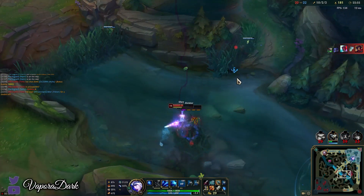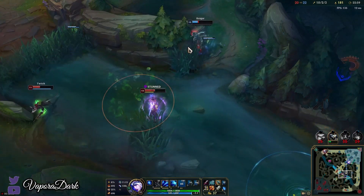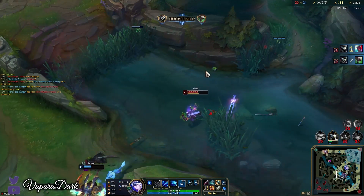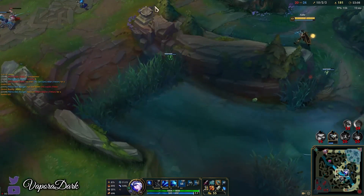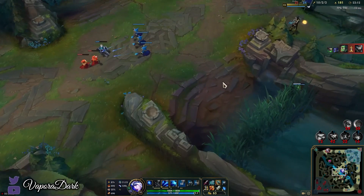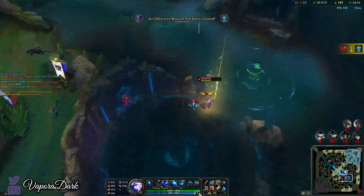I'm going to try throwing my ultimate here — I feel like it's likely to hit someone. Whether it was necessary or not is an entirely different question. I think it did help — holy crap. Unfortunately nobody actually died from those I hit with the ultimate, but we did get two kills there. Maybe I can catch someone in here — oh, they're going to do Drake, this would be a bit risky.